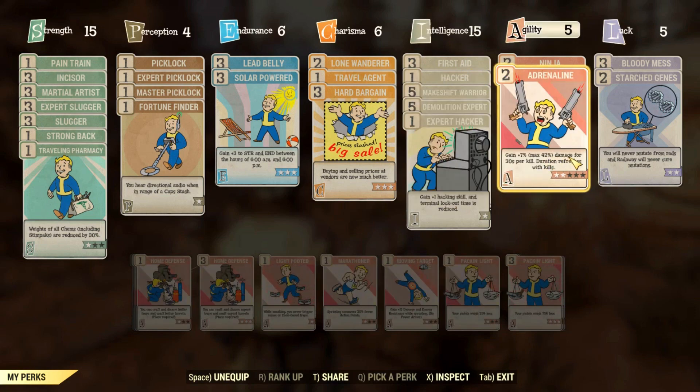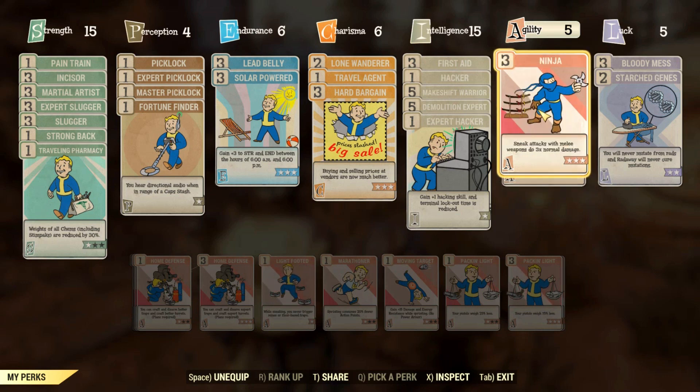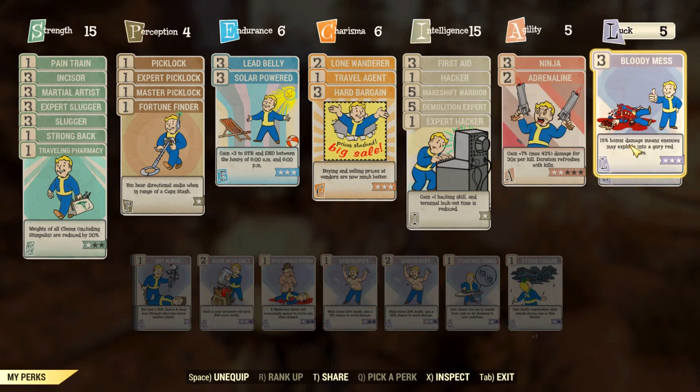On Agility, we have two very important perks. The first is Adrenaline, which I have at level 2 — it lets you do more and more damage as you kill enemies within 30 seconds, stacking up to 42% at level 2, which is already great. The second is Ninja, which lets you do sneak attacks for 3 times more damage when successful. Last but not least, Bloody Mess gives 15% more damage and causes enemies to explode when killed — max it out.